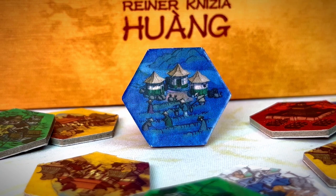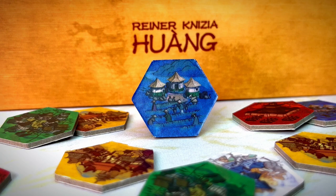Blue farmer tiles are the only tiles that can be placed on the rivers. Additionally, this is the only color that you can place multiple at once to score multiple points. When behind the screen, you can use these to incite peasant riots.